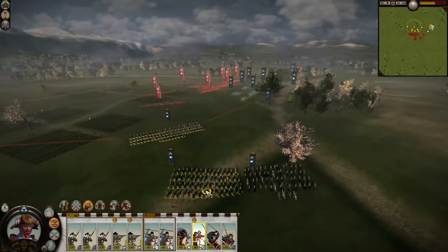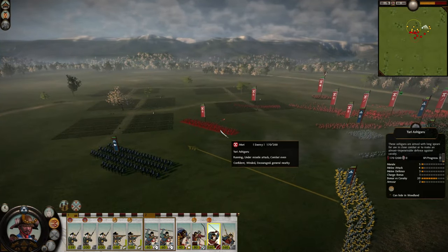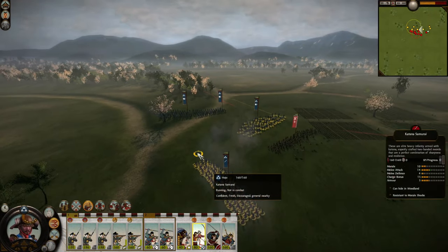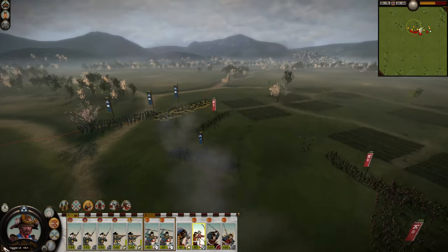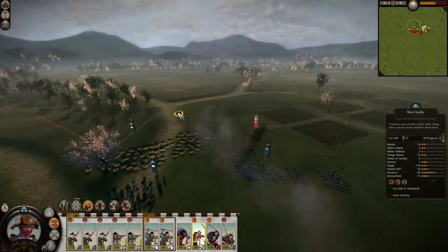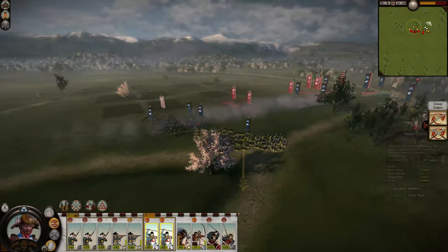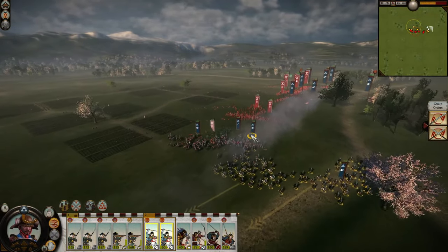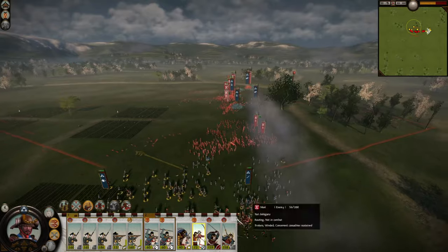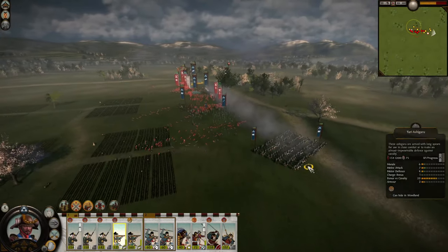You could just pull away these units and circle around the map with them — you don't even need to actually engage, just removing them from the fight effectively. We're going to send in the yari samurai. Pull away all these units over here, get the katana samurai to catch them, then charge in the bow cavalry through the rear. We're pretty much using the katanas as an anvil for the spear units — and that already worked.